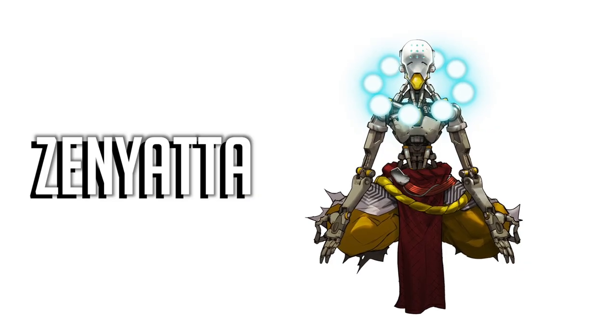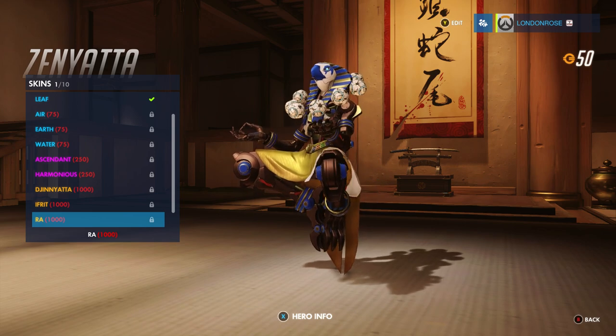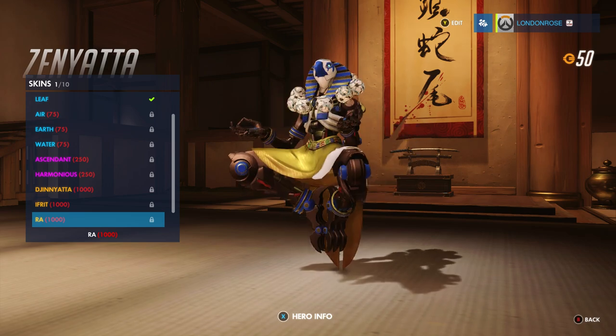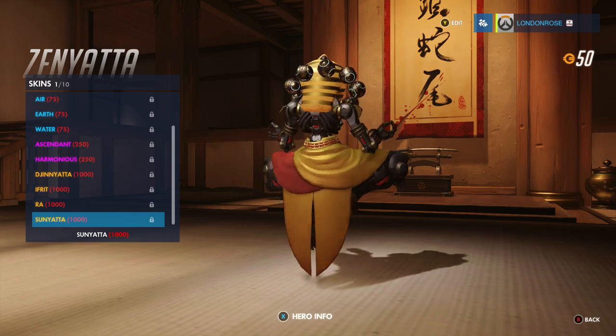It seems the Overwatch team are very much fans of the gods of Ancient Egypt, as Zenyatta also has an Egyptian themed skin. The Ra outfit sees him in the likeness of sun god Ra, with his falcon slash hawk head, ornate cuffs and long draping skirt. Also, for those of you with a dark side, the Sunyatta skin offers the same look but in black. So cool. Or should I say hot, because he's the sun god.